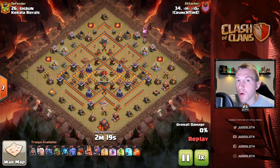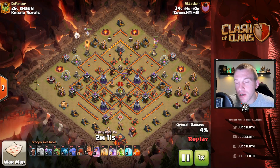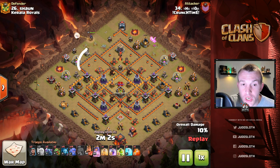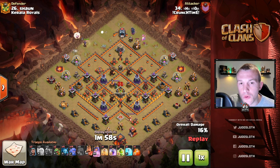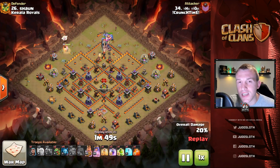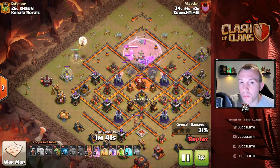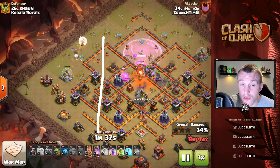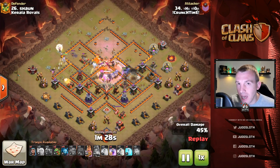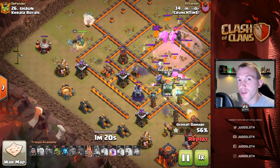Moving on to the next one we have a Queen Walk. This is different to the Queen Charge — a lot of people use these phrases interchangeably as they do a relatively similar thing, but a walk is keeping the Queen on the outside of the base and walking all of the way around. Remember she can reach buildings just on the inside, but a Queen Charge would be pressing her into the base itself in order to take out objectives on the inside. The Queen Walk is a fantastic technique to take out a lot of point defense, and it can also help with the funnel — she's actually going to take out all of this area and keep the bowlers in the middle concentrating their fire. For this one we have a couple of healers on the Queen.